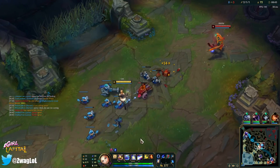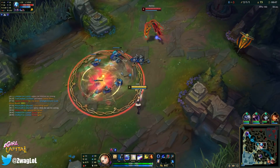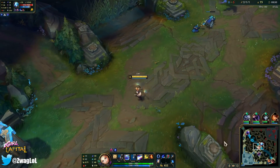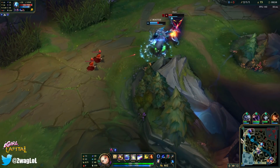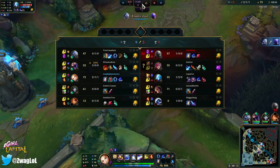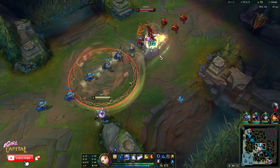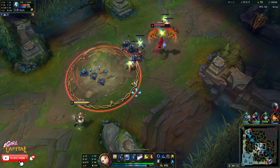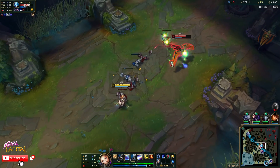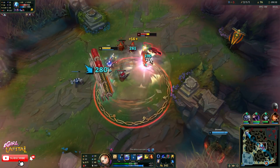I know Vi's topside — she just got Herald. Is that a W max or does that ability just do that much? I'll walk up to her. Okay, that was probably the worst Q ever.